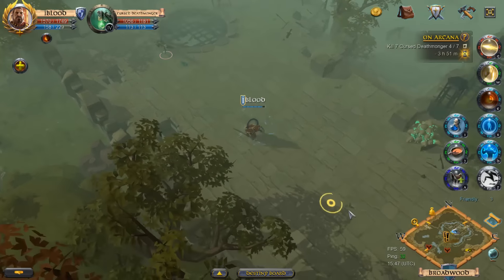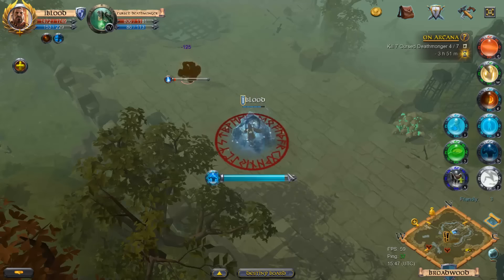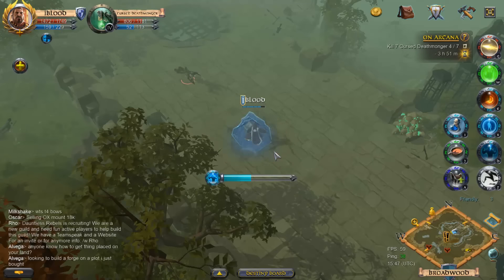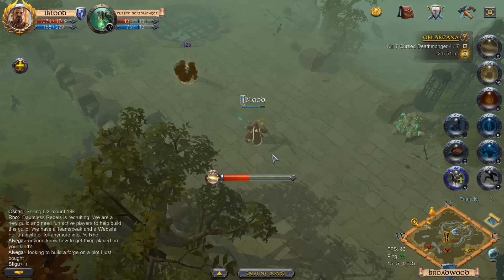Here's a Deathmonger — let's kind of pull him away from the other guy. Dodge that with our block — some MLG stuff right there. Ha, I'm kidding.